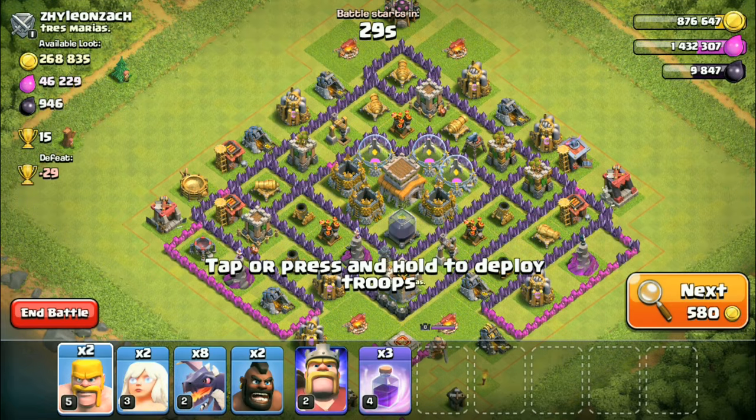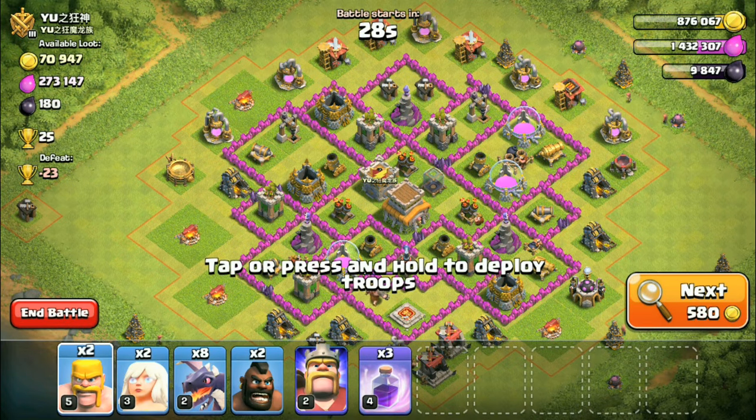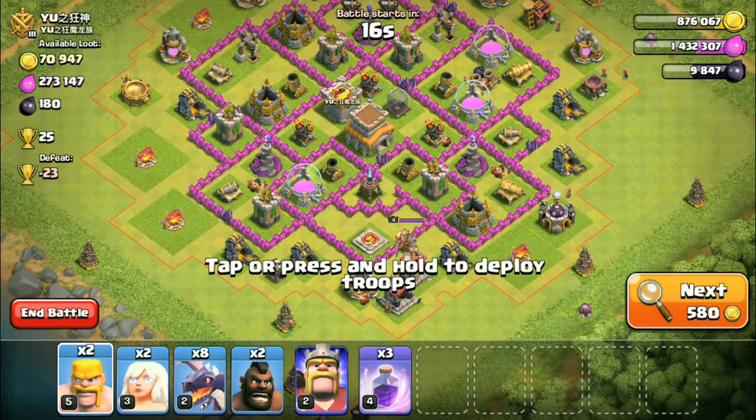If I get three stars, I can get the bonus. Alright. Ooh, this guy looks pretty good — not enough elixir, though. No, I'm not gonna attack him. I'm really focusing on upgrading some stuff in my laboratory. Ooh, this guy does have a lot of stuff. Okay, I'll attack him. His air defenses are pretty well placed, though. Don't know where I should start.